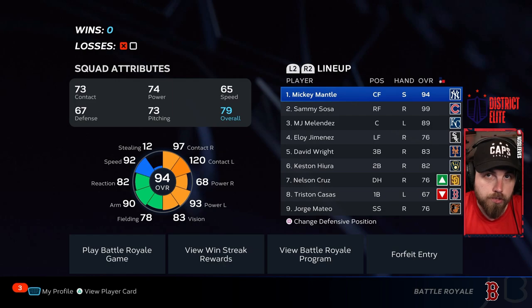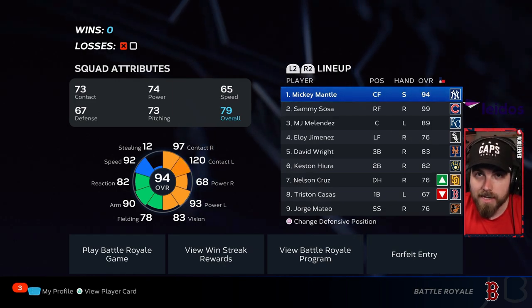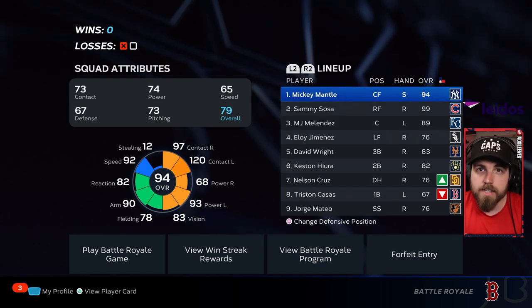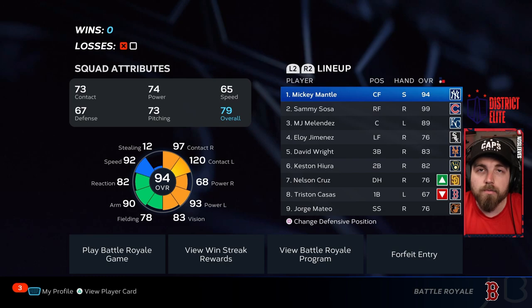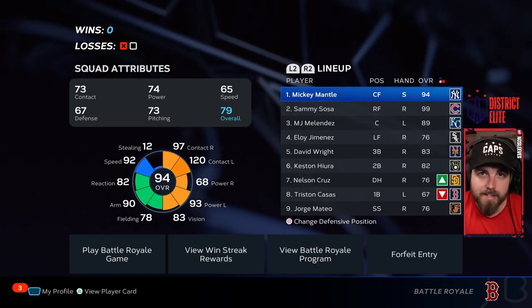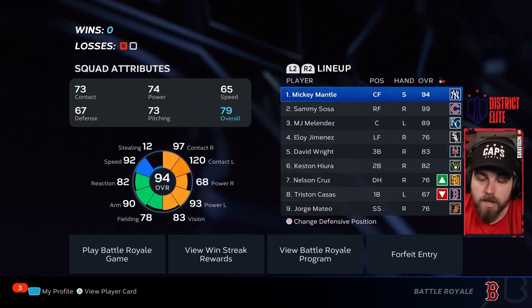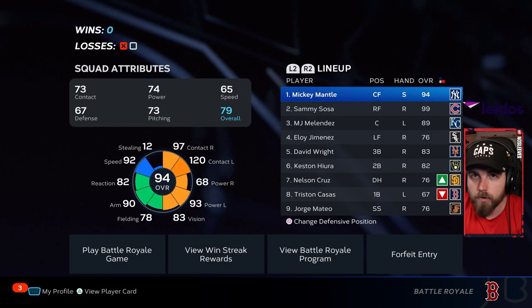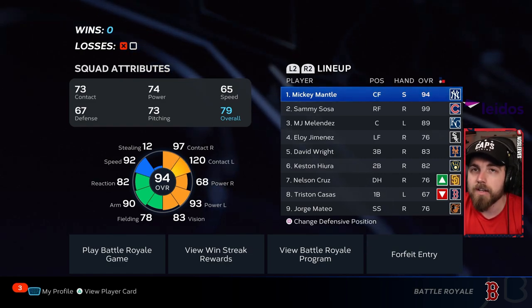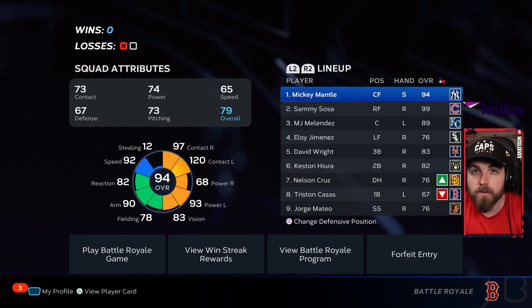If you struggle at the plate online and completely avoid it, that's fine — you don't need to complete this egg. You can do egg number two instead, which I'll show you in a minute. But honestly, even if you play semi-regularly, you should be able to get the home run done. Sit up and in. You're going up against bronze and silver pitchers, so remember that.